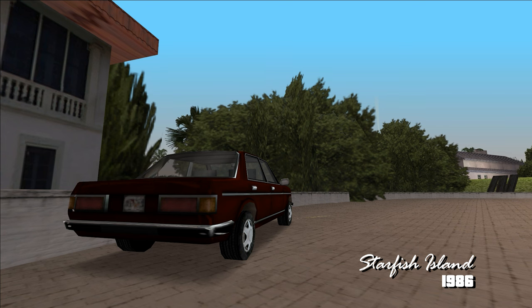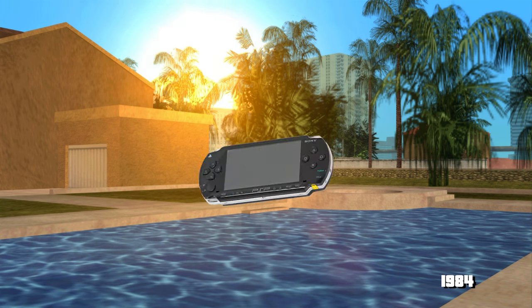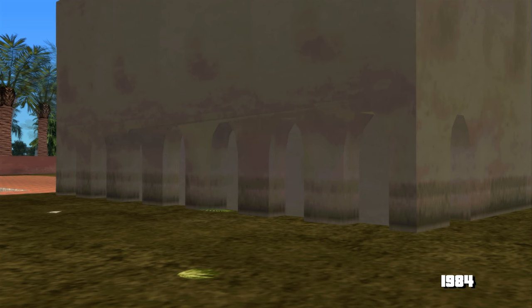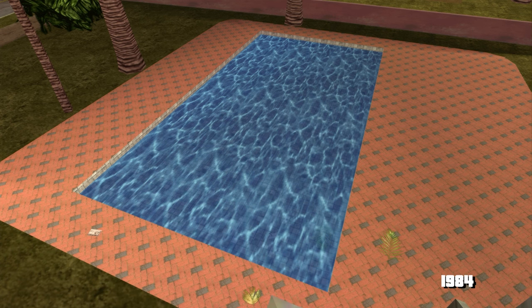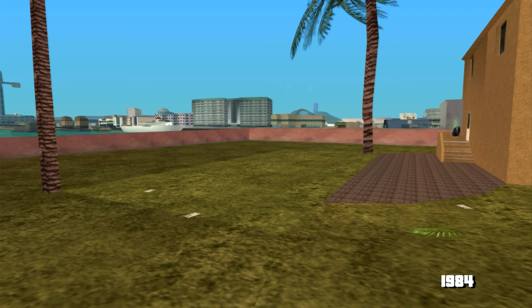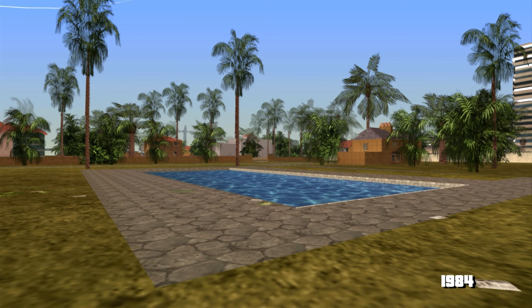Ne mai uităm și la Starfish Island. Am trecut pe la toate casele să văd ce diferențe sunt și sincer am fost dezamăgit. Știu că Rockstar au trebuit să taie multe detalii ca să încapă jocul pe PSP, dar din păcate aici au reușit doar să taie. Suntem la casa cu piscina iconică în formă de Rockstar — arcadele astea din 86 se pare că erau blocate în 84, iar terasa din păcate a fost complet ștearsă din Stories. Cel mai rău e faptul că piscina iconică Rockstar nu există în 84, este doar un dreptunghi. Vedem asta peste tot — multe piscine care aveau forme interesante ori au fost niște dreptunghiuri, ori au fost acoperite. Până și piscina cu formă de costum de baie a fost redusă la un dreptunghi.